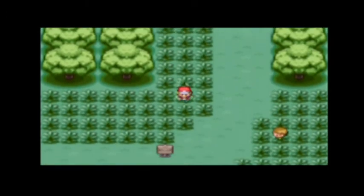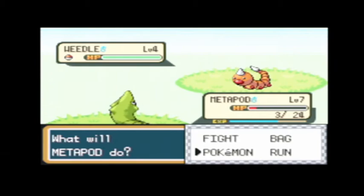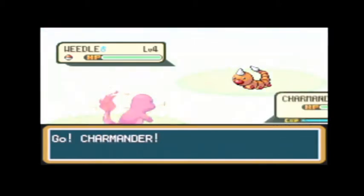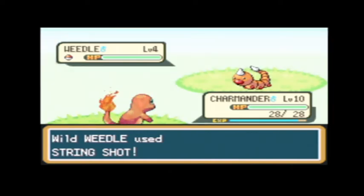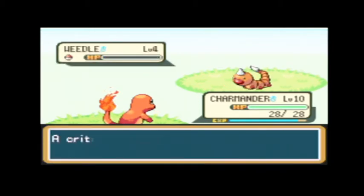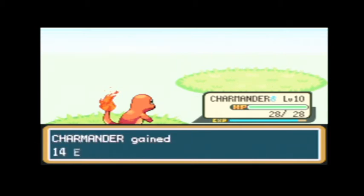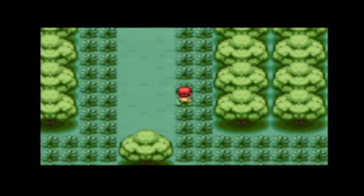That guy right there — that is going to be the very first person we battle in this game, but we won't fight him yet. And what we're going to do — I hate giving all this experience to Charmander, but he's kind of our lead in this. And plus, he'll probably be able to one-shot this Weedle. There we go — critical, super effective. Looks like next time we'll be able to grow a level for Charmander.